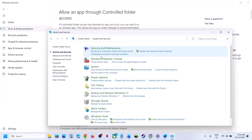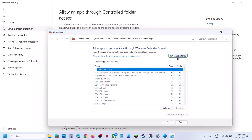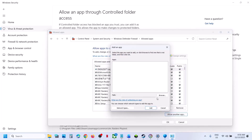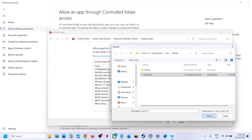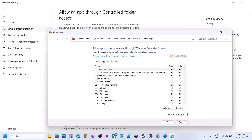Next, open Control Panel, go to System and Security > Windows Defender Firewall > Allow an app or feature through Windows Defender Firewall. Click Change Settings, then Allow Another App, click Browse, go to the game installation folder, select the game exe file, click Open, then Add. Once the game is added, launch the game.